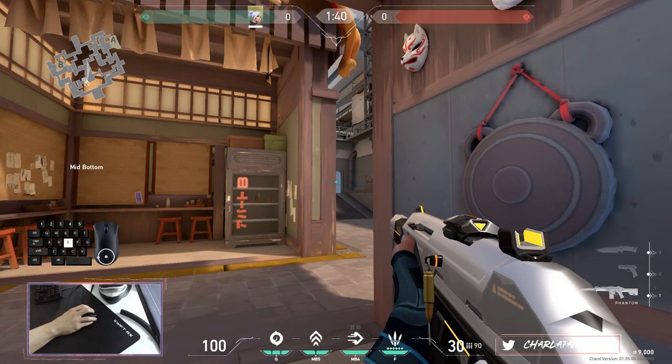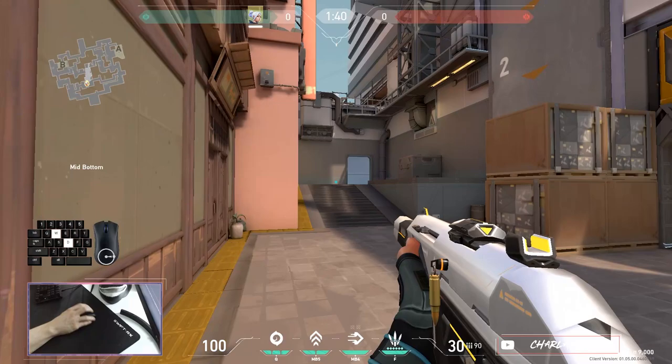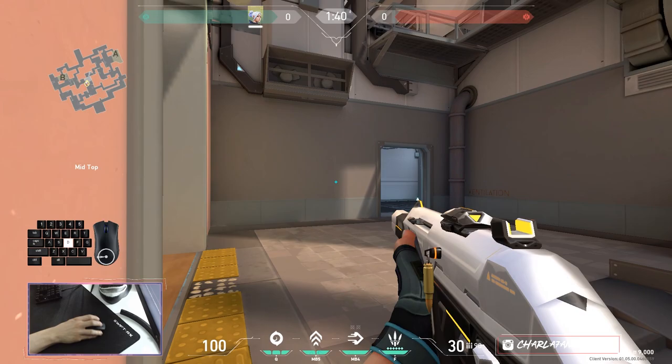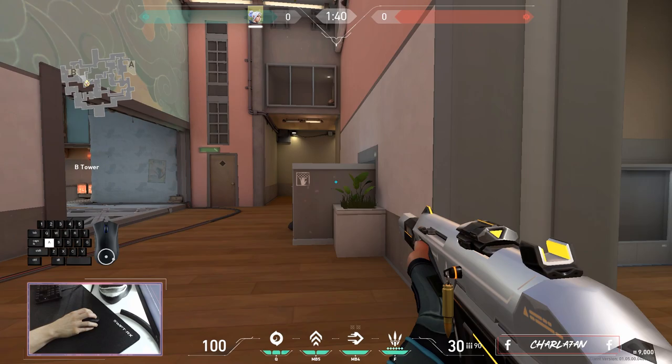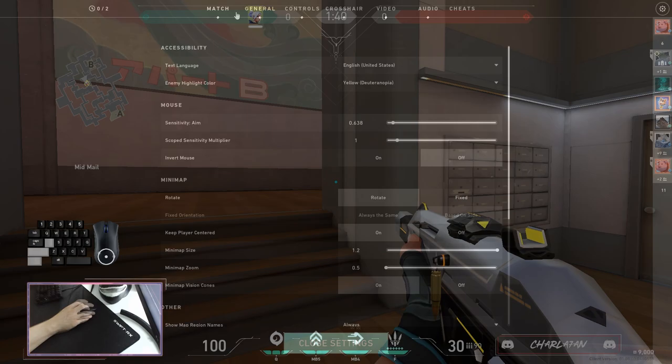The fourth mistake ruining your aim and KD ratio is poor crosshair placement and the inability to visualize enemy location and model vertical placement. You need to practice visualizing the enemy model at different vertical locations and pre-aiming with your crosshair at the position where you think your enemy might be. Don't be lazy with your crosshair placement — fixing it will improve your ability to aim and kill enemies significantly.